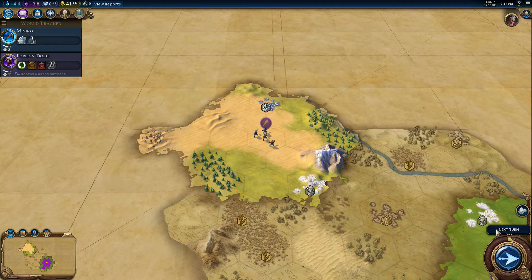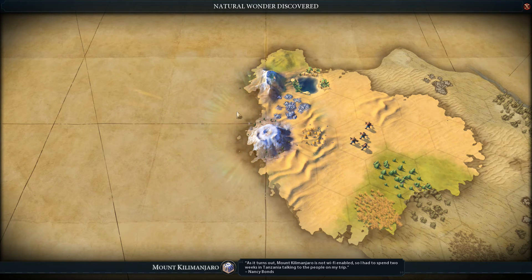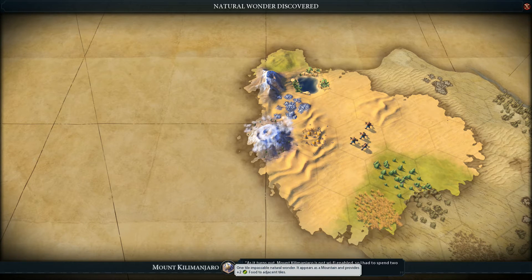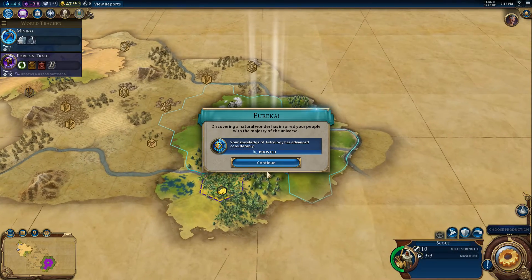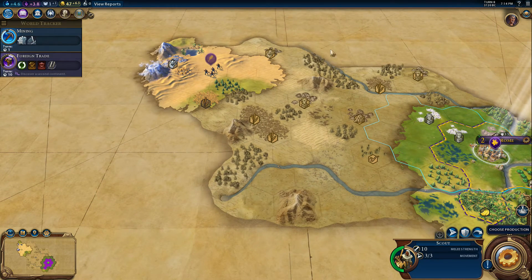Might get a boost to Foreign Trade if we discover a second continent anytime soon - that'd be pretty sweet. Mount Kilimanjaro! One tile impassable natural wonder - it appears as a mountain and provides two food to adjacent tiles. So all of these tiles, even the silver one I'm guessing, get two food. That's pretty sweet. I know there's a big desert around here, but that might be a good city location - next to fresh water. We also got a Eureka boost to Astrology. I'm certainly looking to settle around there.